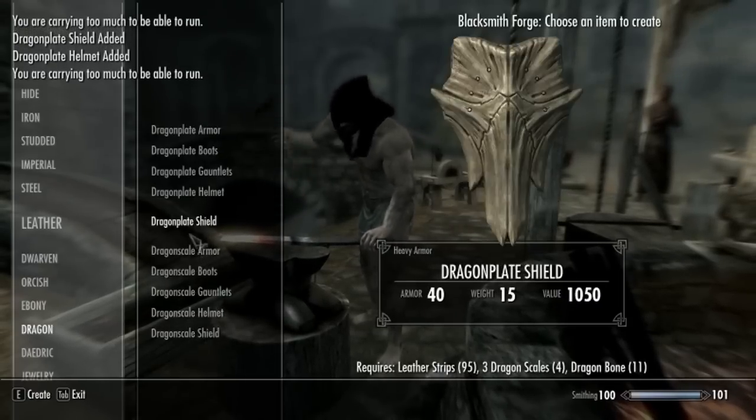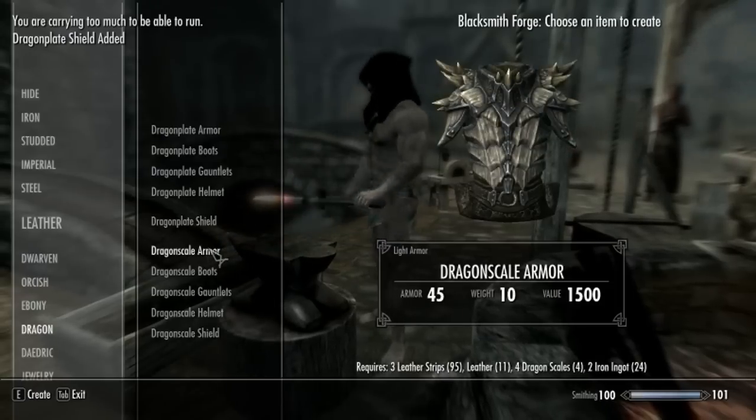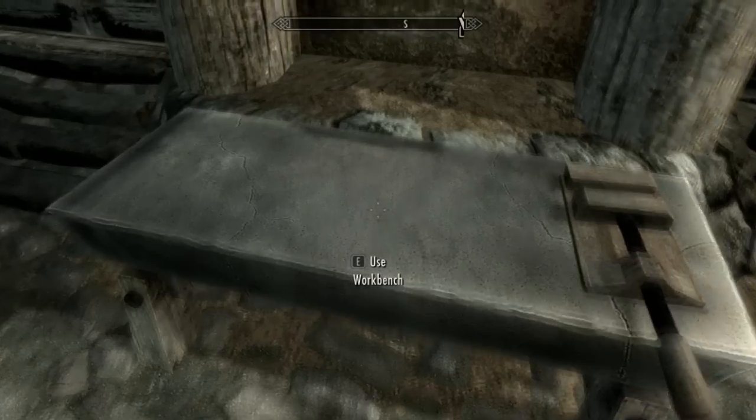There are two versions: light and heavy. I created the heavy, and I'm showing you the light right now. The light is more for rangers, you could say — it's really flexible.